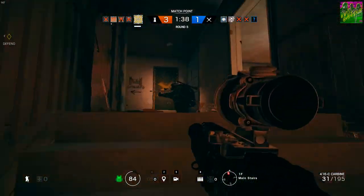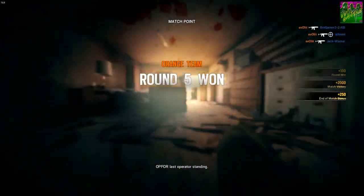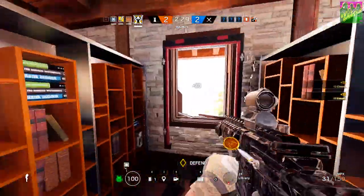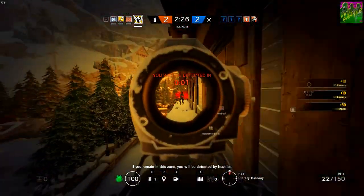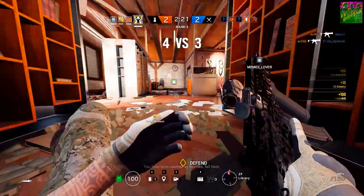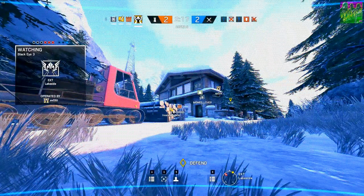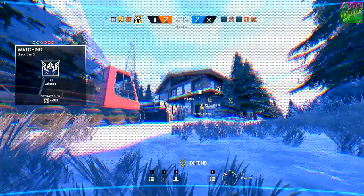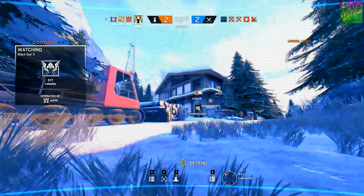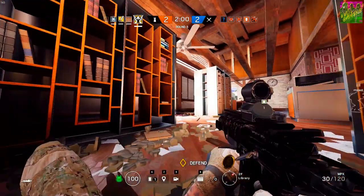This round was nothing short of a statement from Penta. You can tell that Playing Ducks didn't expect them to pick Customs — they looked confused. They started to go upstairs, decided against it since it was so heavily guarded, and basically just walked into the site and jumped through the window, where they got picked apart one by one. I just love the strategy that Penta took — the site considered the hardest, and they turned it around in a new way with Mira and four players upstairs. Not a single Penta player was killed this round.